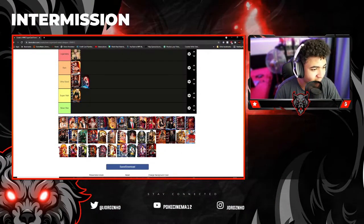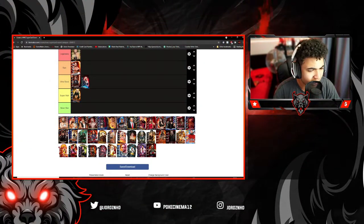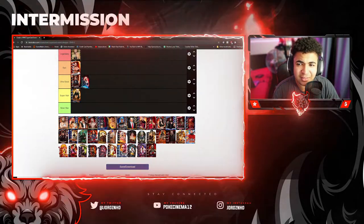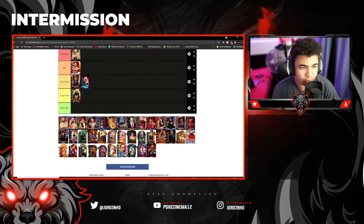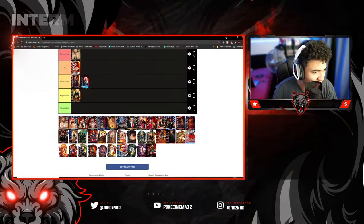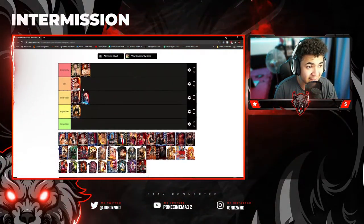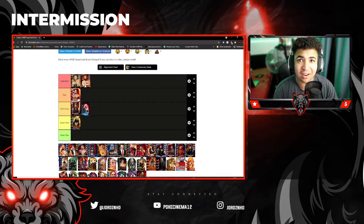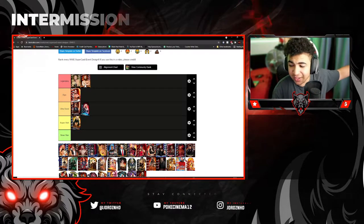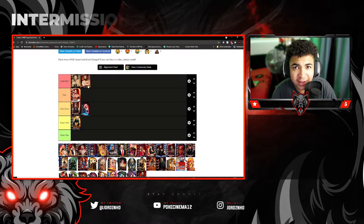Then this next one is the Legendary Daniel Bryan Fastlane PCC event card. If I'm not mistaken, did he go up against Dean Ambrose for that one? It's either Dean Ambrose or Dolph Ziggler, I think. But yes, this card design was very, very clean — and Legendary, purely because it was a card I wish I could have obtained back in the day but wasn't able to.